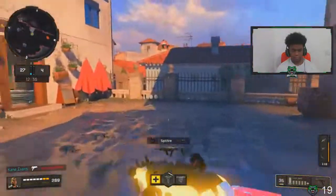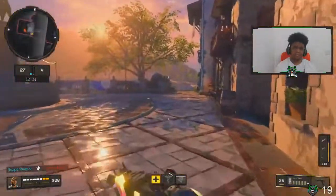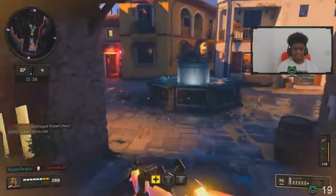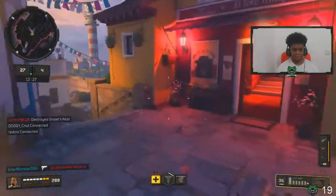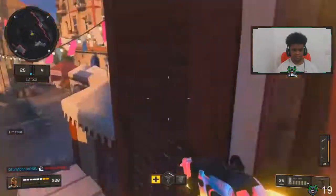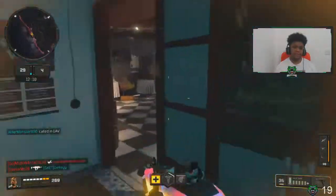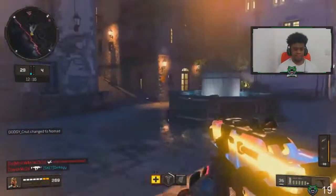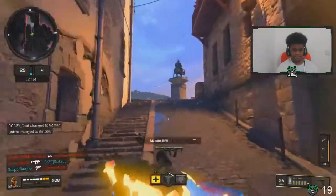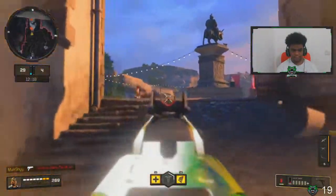Tip two: use lethal streaks. In this gameplay I don't get all 108 kills on my gun - I'm actually running UAV, Counter-UAV, and Snipers Nest. The Snipers Nest is a really good streak for this map with a lot of open spaces. The only bad thing is the right-hand side of the map, the clock tower, and this building. Running a Strike Team would be really good as well. Using those lethal streaks will get you more kills and increase your KD.